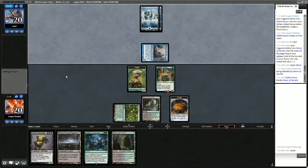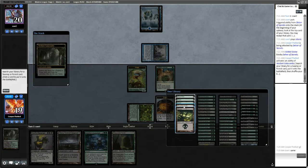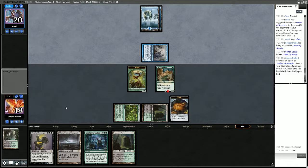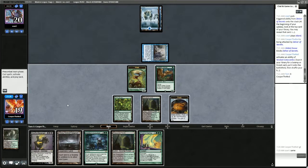They only have blue mana up and they've played a land, so we don't have to worry about Lava Dart or something like it. We'll go get Overgrown Tomb and put it into play tapped. And we find Chord of Calling — Chord would be 1, 2, 3, 4, 5, which would give us a 2-drop. So maybe we'll play Garruk's Messenger and pass.